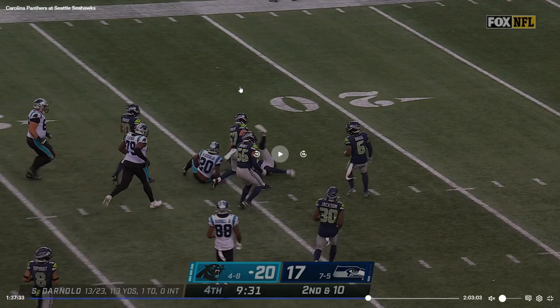That's a tackle you have to make. If you get a stop there, they probably have to punt and you get the ball back — you can potentially take the lead. Especially against a team like the Panthers, quarterbacked by Sam Darnold, who is not that good. You really have to be solid on run defense, and the guys were there — they just couldn't make the tackle. That was really bad run defense.